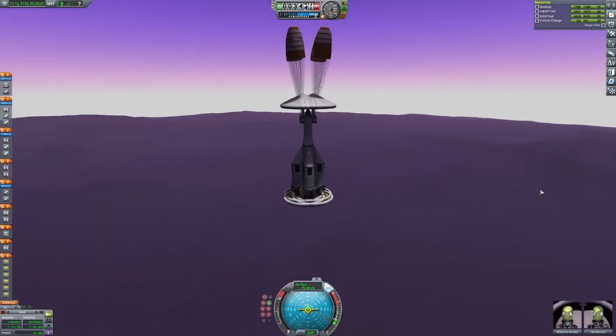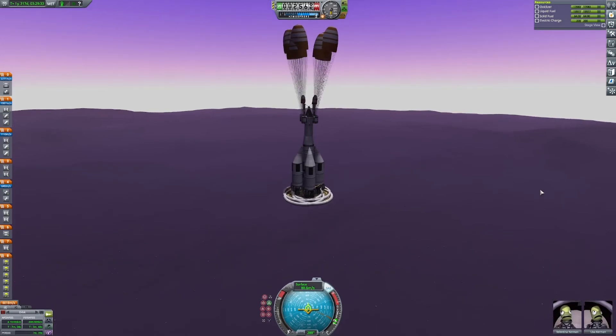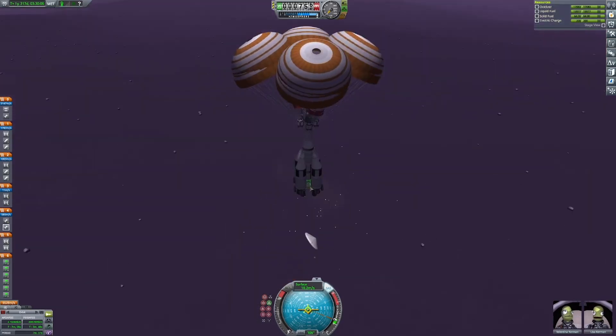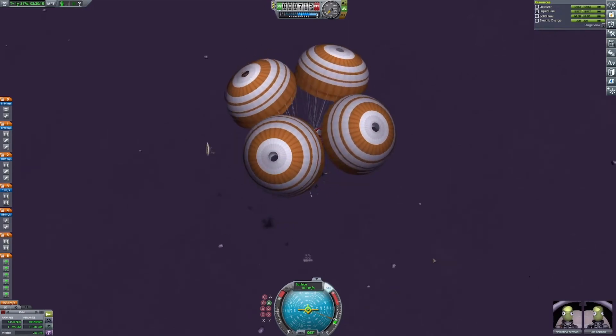First, the upper heat shields — timing the separation is important. My simulations in sandbox mode told me the best time to jettison them was just before the drogue chutes fully inflated, somewhere between 3,000 and 2,500 meters above the surface. The lower heat shields are kind of the opposite: they need to be jettisoned once the main chutes fully deploy so they don't immediately fly back into the lander. And finally, the truss structure for the lower heat shields must be detached so our landing legs can make first contact with the surface.